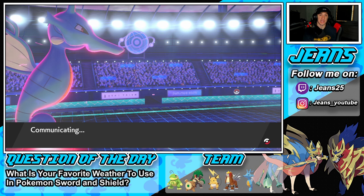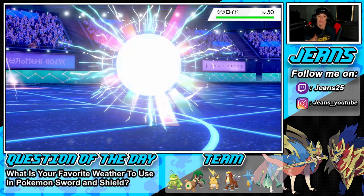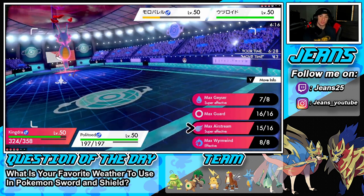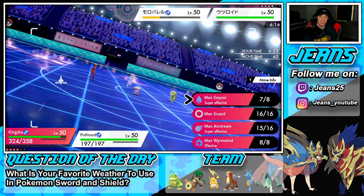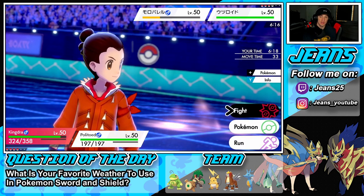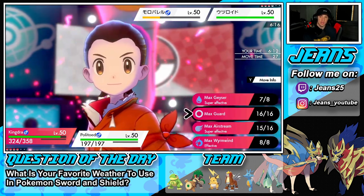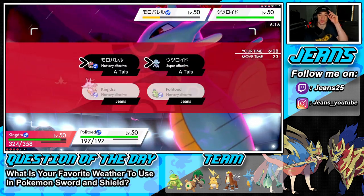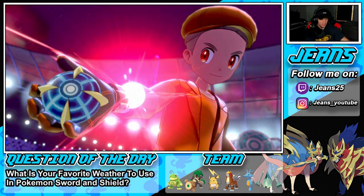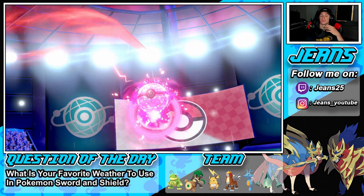He's going to Dynamax. What do I do here — Nihilego is going to be special attacking. I could swap Kingdra but how many turns are left in rain? I think I might just Airstream, or actually Geyser. Geyser takes it out and then we drop a Muddy Water. I really want that attack drop, but this is going to be a close battle — he's Dynamaxing Nihilego. I'm better with that than Viperia against Dynamax. I like that.